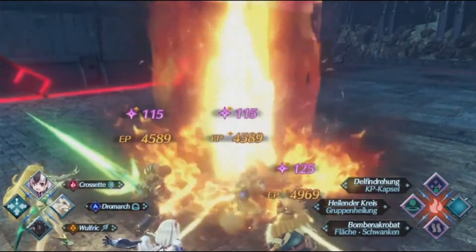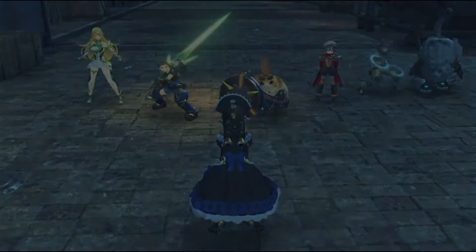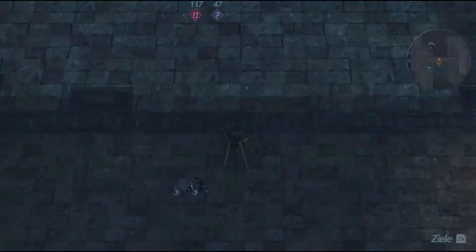Oftentimes, this insane multiplier allows Cross Set to finish fights even without a break, as long as she has enough potions. This is great for consistency, as starting from Chapter 4, enemies start to have tons of break resistance, making it impractical to aim for fusion combos on every fight.